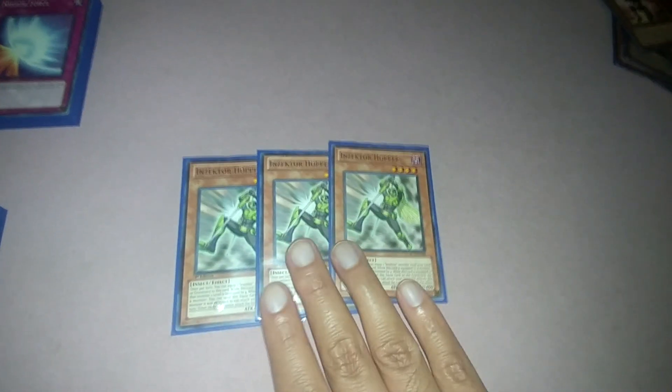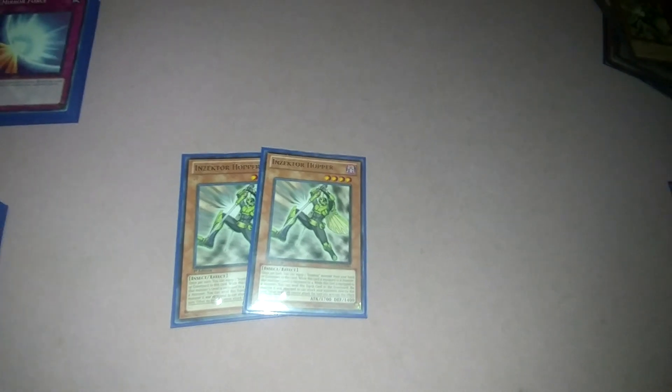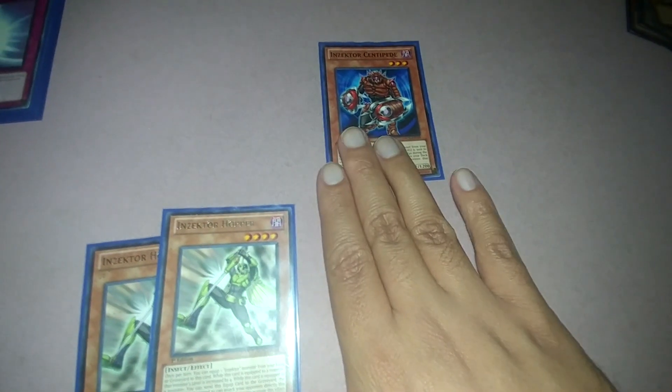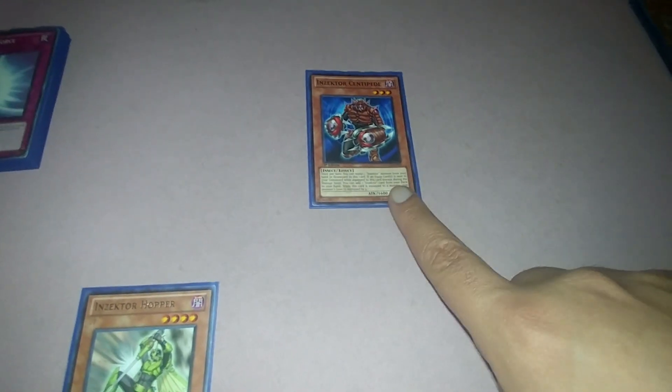When the Hornet is equipped to an Insector and you tribute it, the monster you equipped it to can attack directly. So Hornet's direct attack effect only applies to the one you equip it to. You'll want these in the graveyard, because you get them from the graveyard to equip and tribute. When the Centipede is equipped and you tribute, it attacks directly plus the Centipede's search effect activates.